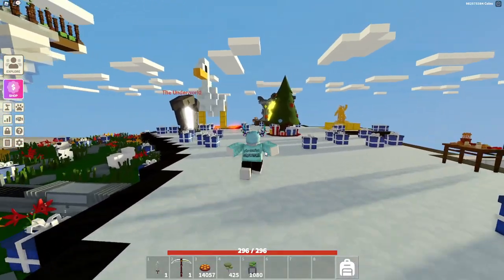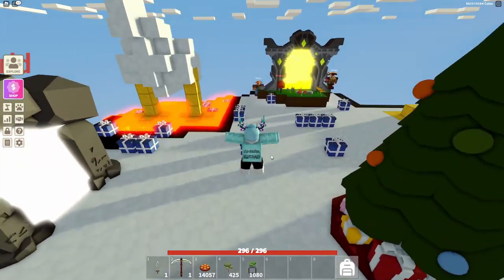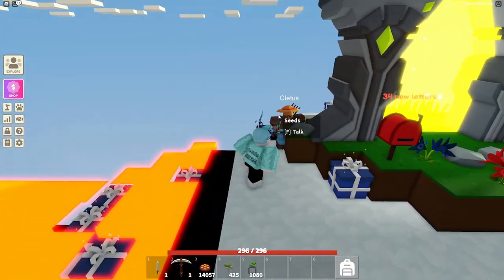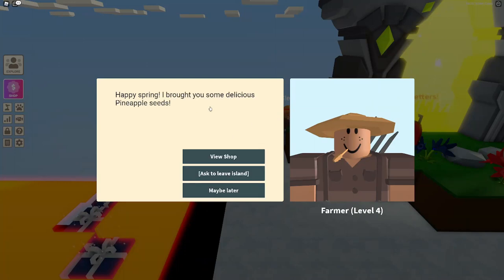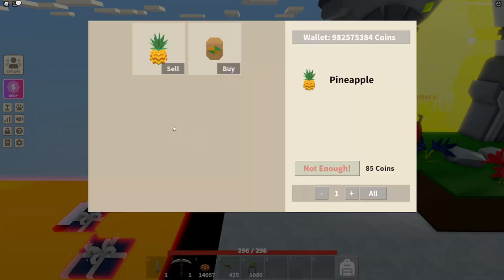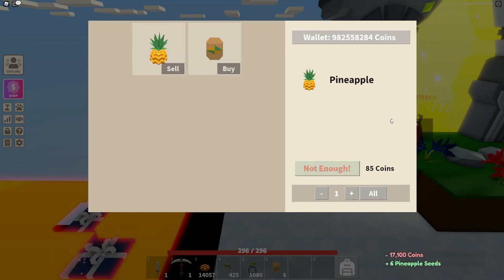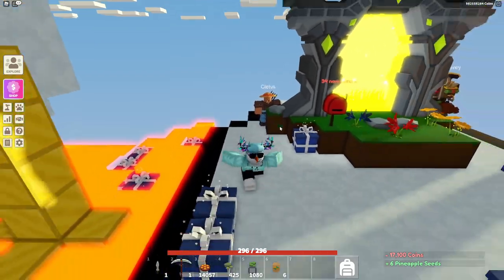In spring is basically when Cletus can show up. So in spring, there is a chance that Cletus will come and say something like, "I'll buy you some delicious pineapple seeds." And then basically you can just buy them here. We can buy six. Pretty epic. And of course, you can then sell them to him here as well.